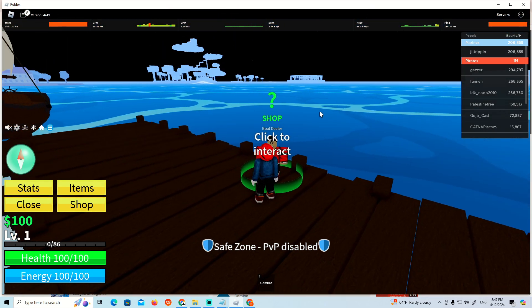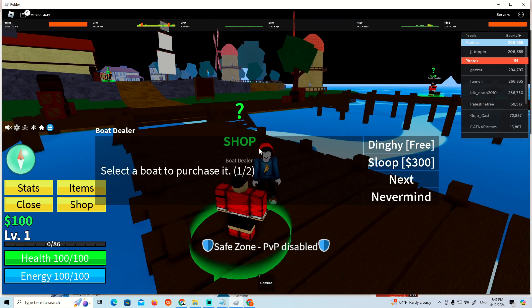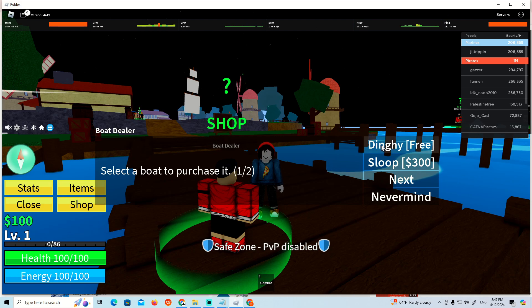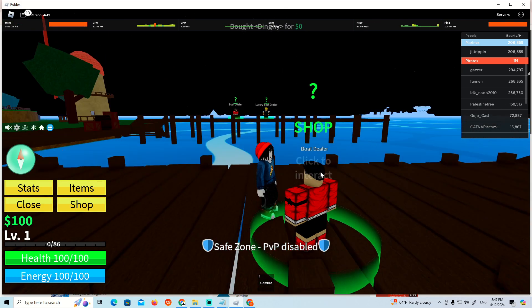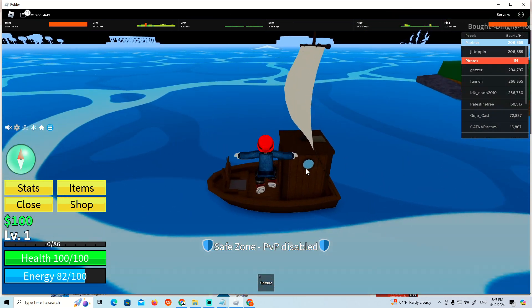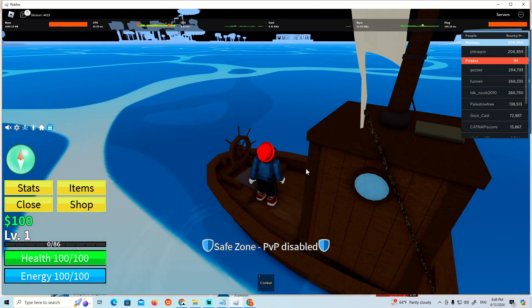Now we can start to go to something called the Boat Dealer. When you click on the Boat Dealer over here, you can see there's a slope. You can get the Dingy boat for free. Whenever you see that the boat has been selected, this will be the Dingy boat.